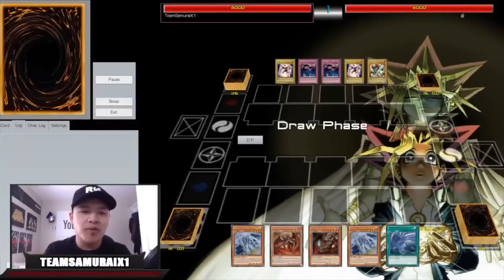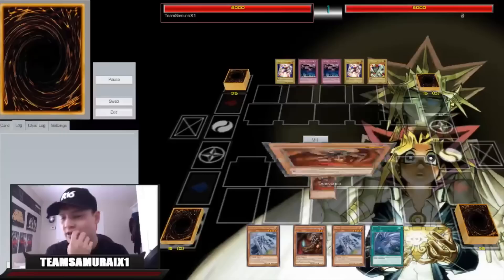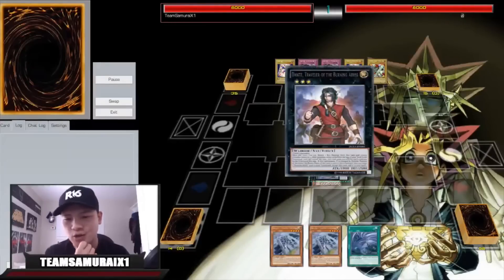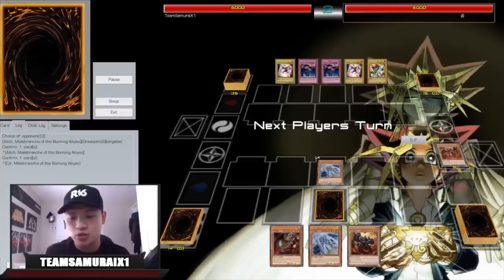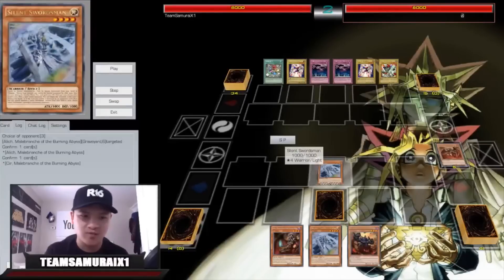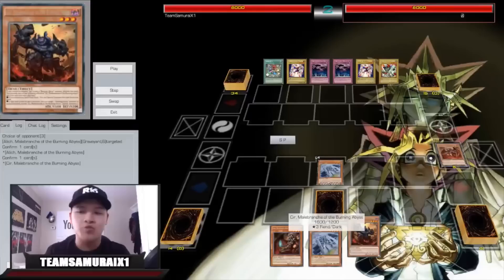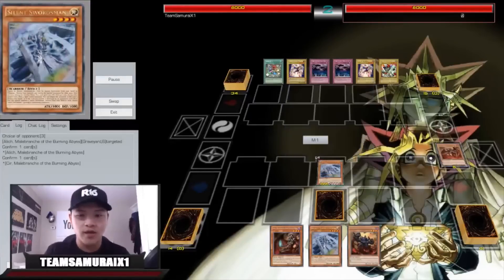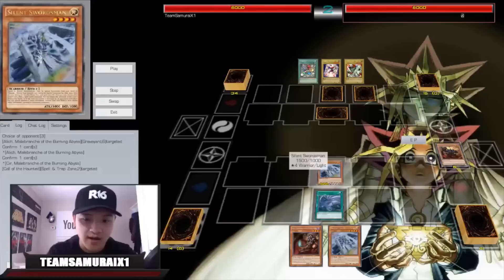Let's start with the first replay. The point is to showcase how amazing this deck is. You go first-turn Dante, mill your cards, bring out Silent Swordsman, Dante brings back Cir, set one card and end your turn. Scarm will search up Seer. Seer is the most important card because you want to Seer-loop the Dante as much as possible. Your Silent Swordsman is a Warrior-type, and when a Burning Abyss monster is also summoned, it gets destroyed — so you always want to normal summon Seer to Dante-loop every turn. Silent Swordsman gains 500 ATK in the standby phase.